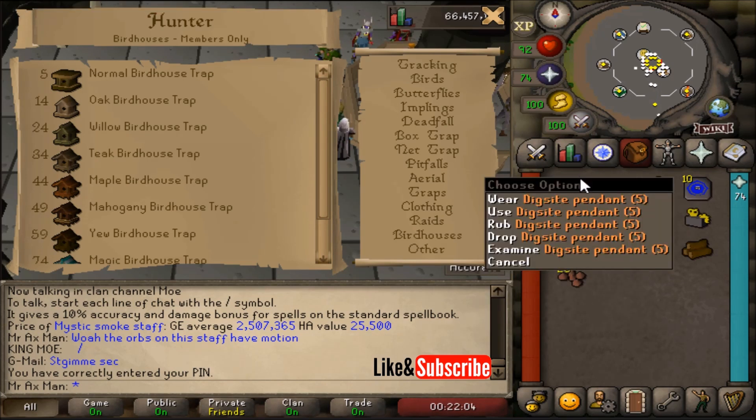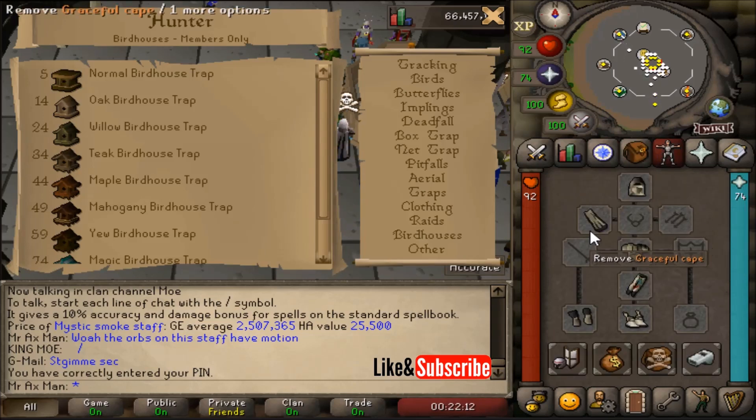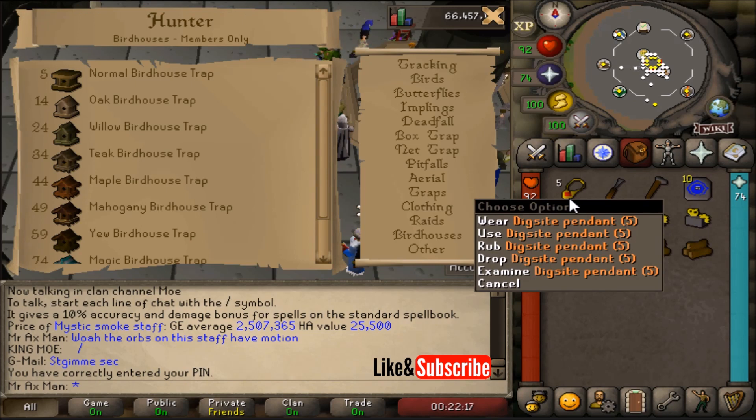You also need to bring a teleport to Fossil Island. As I have it set up in my house I bring teleports to my house. I also bring graceful, though I really don't need it because I don't go through a lot of energy. If you do not have the dig site pennant Fossil Island teleport unlocked, I'll post a video on how to do that below. You'll also need to have the mushroom transportation system unlocked as well, which I'll post a video below if you don't have that yet either.